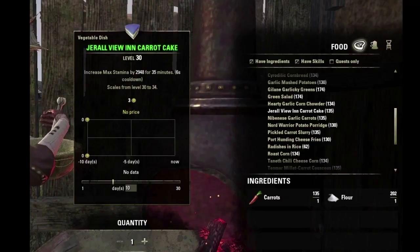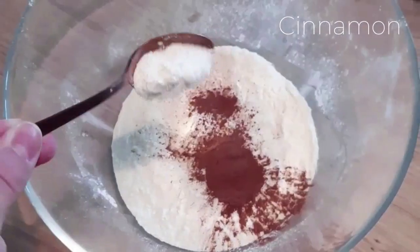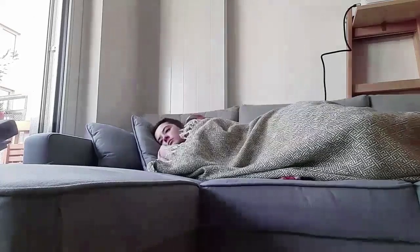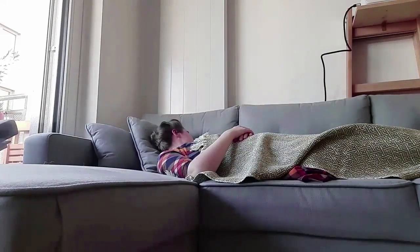Anyway, the in-game recipe just uses carrots and flour, but that didn't really work out so I used a different recipe for carrot cake that I had on hand. I then realized I needed coconut for this recipe, which I'd forgotten to buy, so I went and took a nap — but when I woke up I still didn't have any coconut, so I decided to just leave it out.